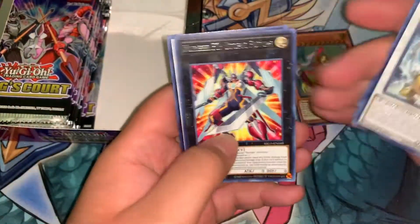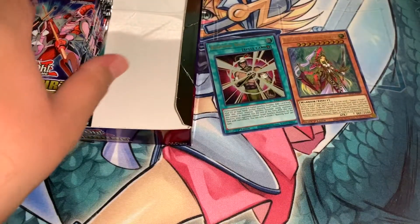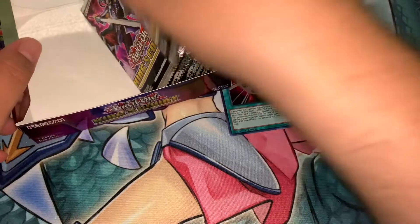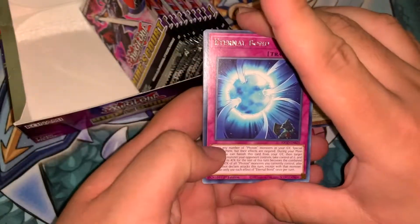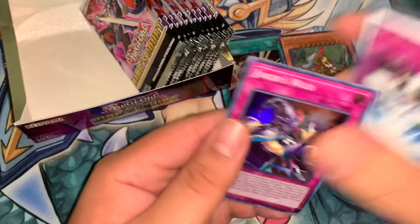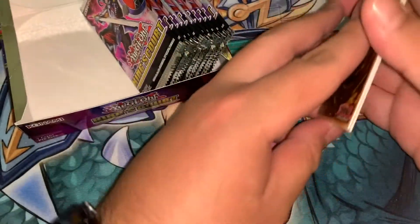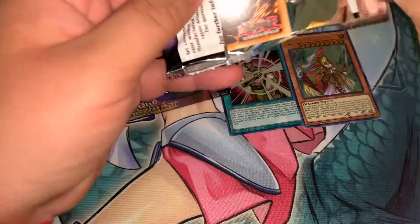The only real hype I see for the newer cards or newish archetypes is the new support for the penguins — which I guess you wouldn't really consider a new archetype. I do see a lot of hype for that, and good for the people that like it. I do like the artwork, they're really cute, but it's not my play style so I'm probably not gonna be picking them up anytime soon.